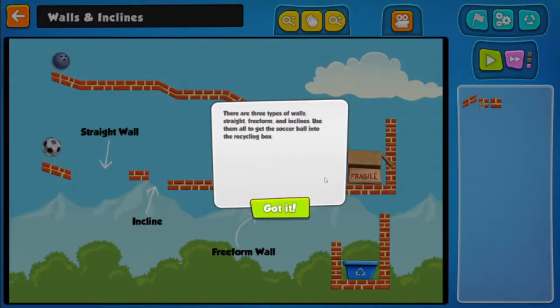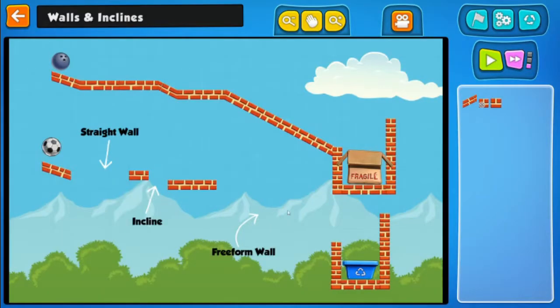There are three types of walls: straight, freeform, and inclines. Use them all to get the soccer ball into the recycling box. So we've got a bowling ball and a soccer ball here. Why is the bowling ball there? This looks like it just needs some walls.